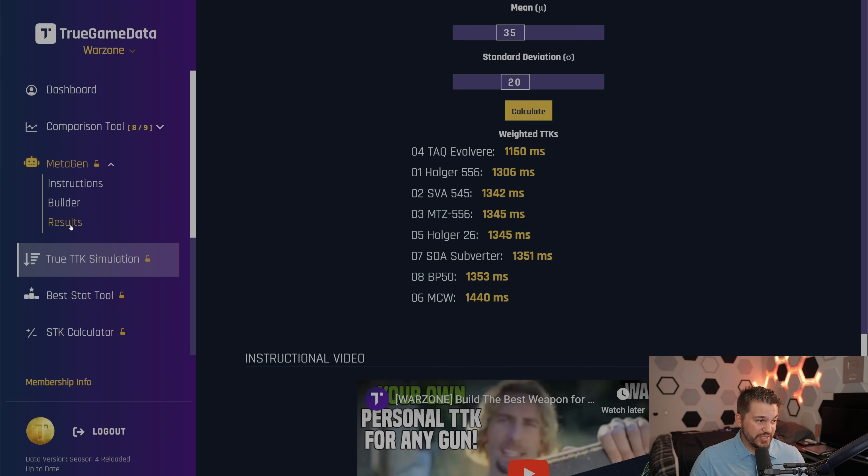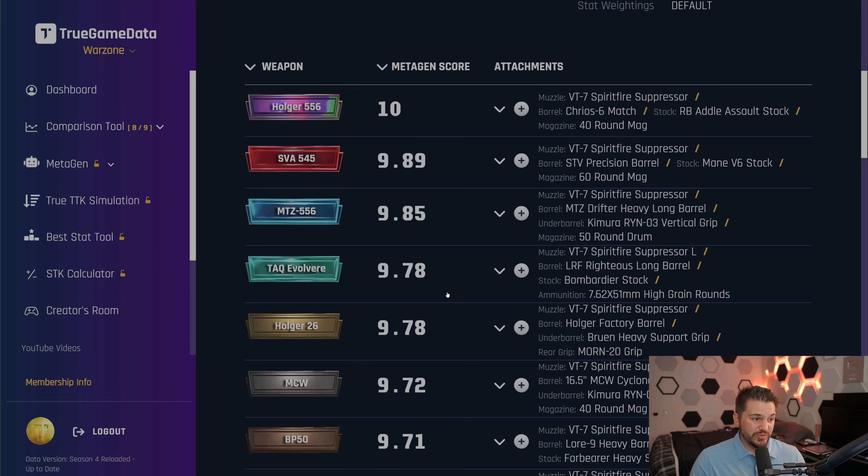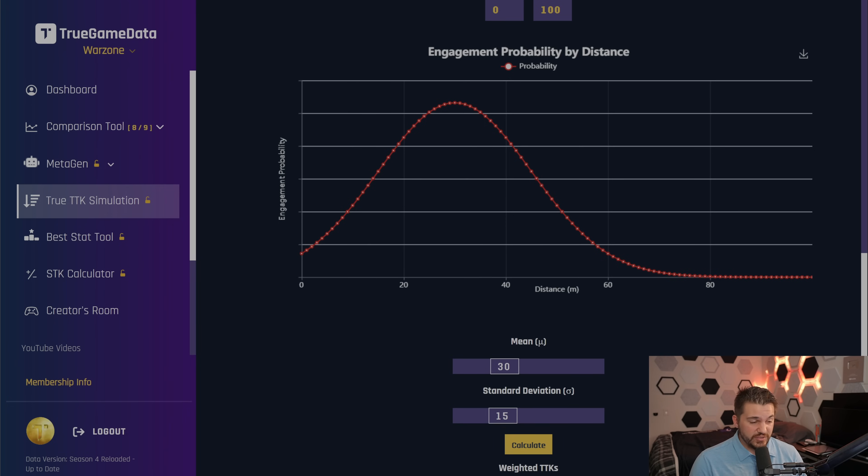You guys saw the MetaGen output — MetaGen thinks the Holger 556 is best, and we're going to try to decide if that is correct. I was super in-depth here — I did small map numbers, big map numbers, and one for small map with ADS included, because on the smaller maps, ADS being included in your TTK is pretty important.